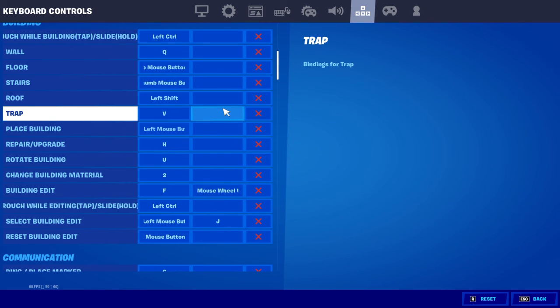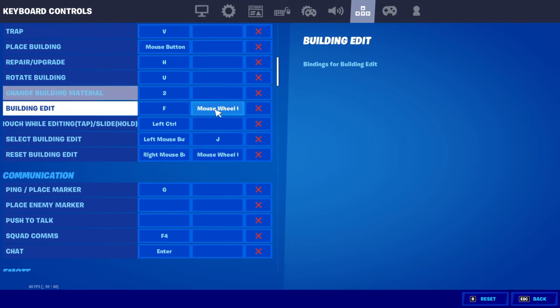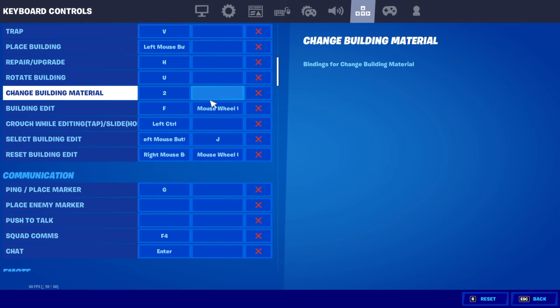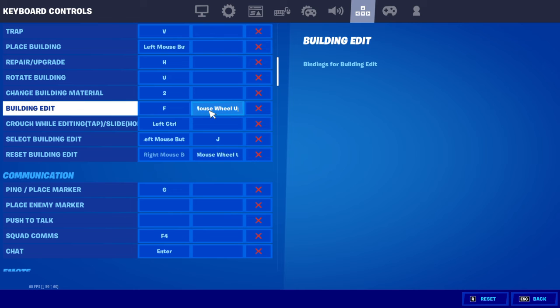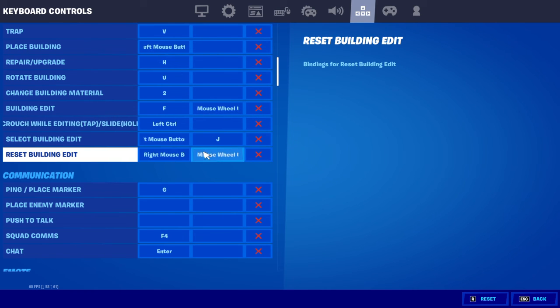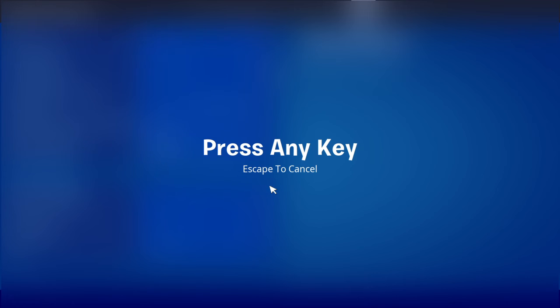Roof is left shift, trap is me, place building is left mouse button, repair building is H, rotate building is R, change building material is V. For building edit and reset building, you have to put both on mouse wheel up for scroll wheel reset.